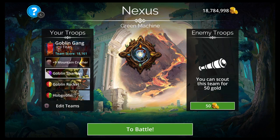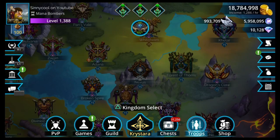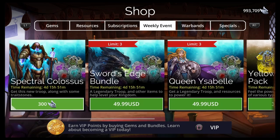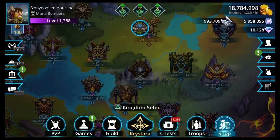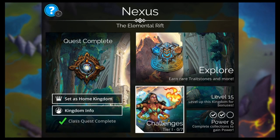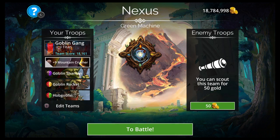The first team you want to get in the game is a Goblin team. You get war coins at the beginning of the game for free, so you're going to want to take those war coins and go to the shop, go to war bands, and buy the Goblin Gang. Goblin Gang is really good for early in the game because they give you free coins and you can just go buy it.